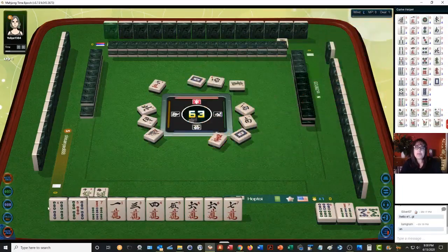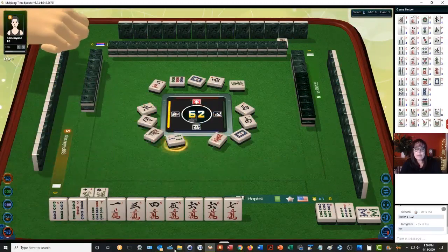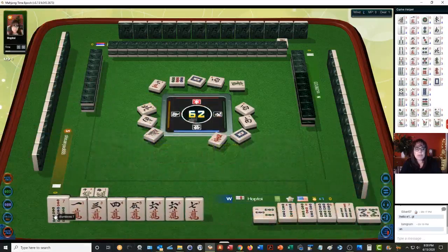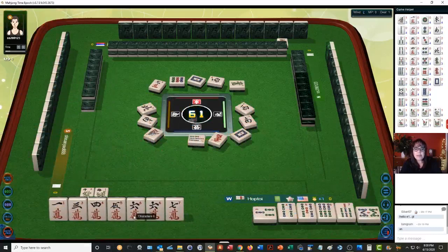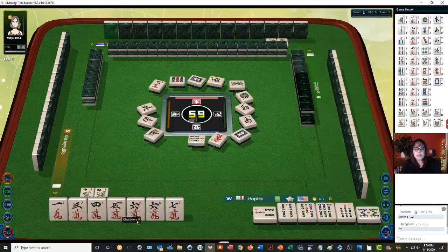We could complete this with a three bam or six bam. We could also do a five-six-seven, but we have a closed wait there, so only one tile will complete the five-seven. There's a chow — we'll discard the seven bamboo. Now with five-six-seven, we need one more chow to be ready.